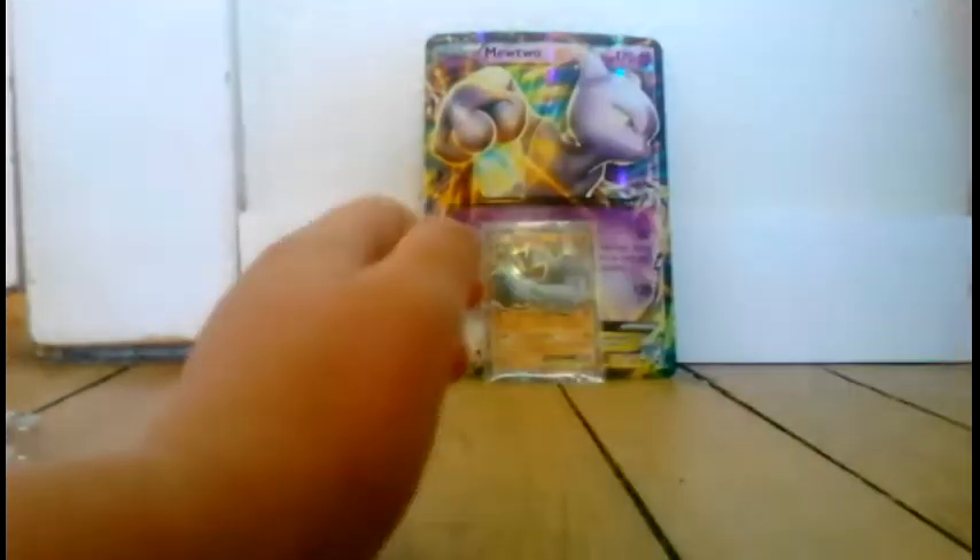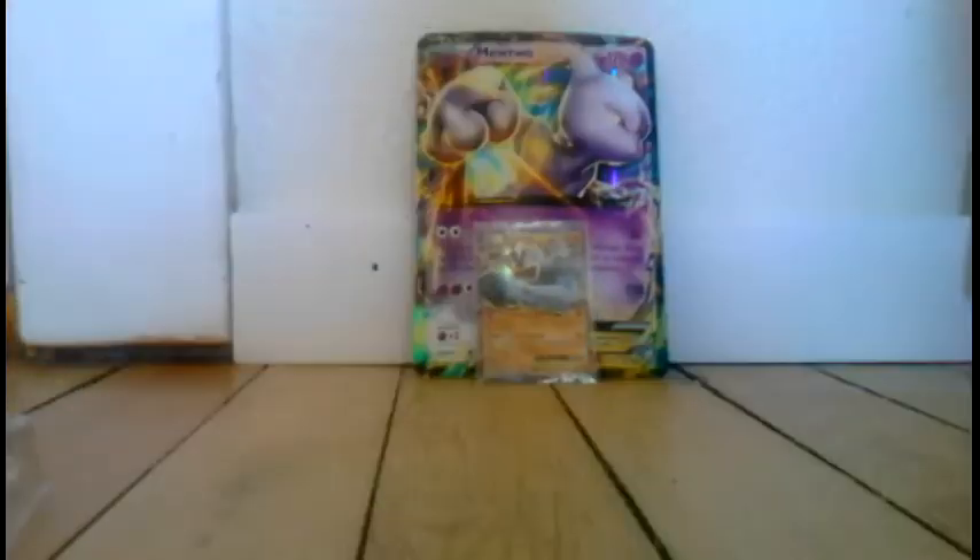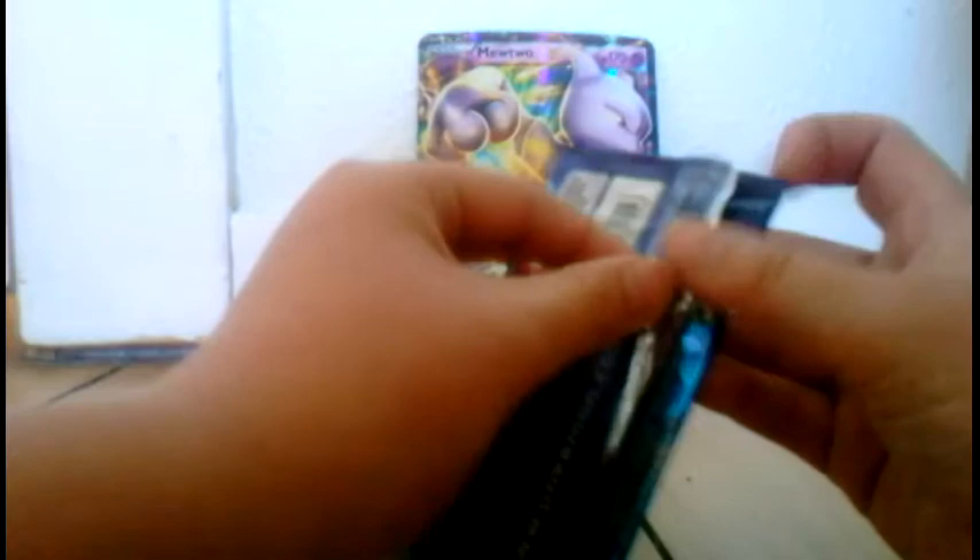Here we go. My brother's outside the door. Let's get this thing open. Come on Evolutions, we want a Charizard. My brother was being a complete jerk, now he's in the room. Let's see if we can still get that Charizard.